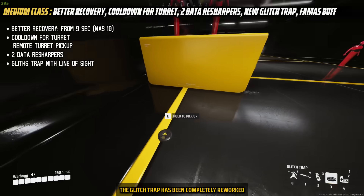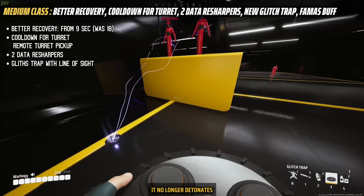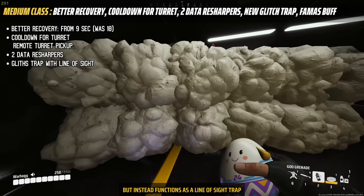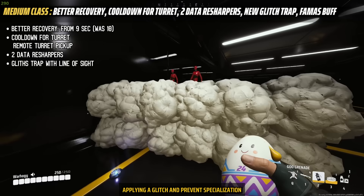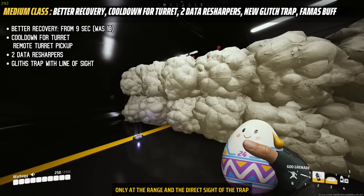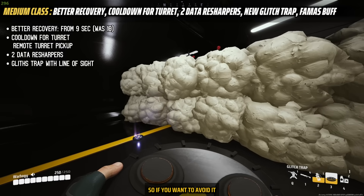The glitch trap has been completely reworked. It no longer detonates but instead functions as a line-of-sight trap, applying a glitch and preventing specialization only within range and direct sight of the trap. So if you want to avoid it, just step away.